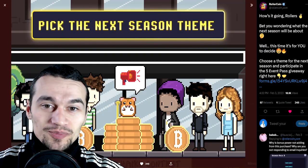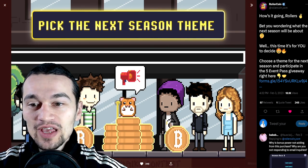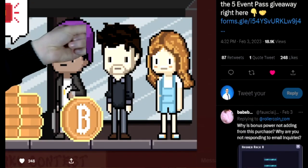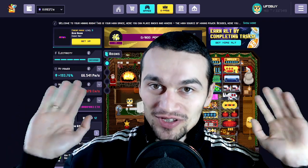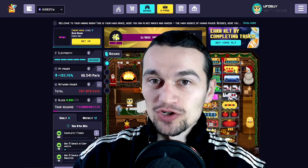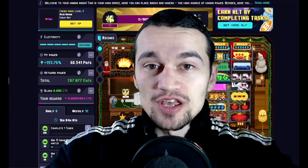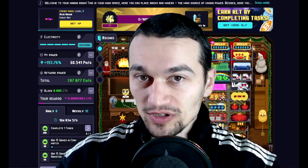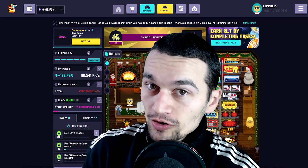And this, guys, is the video that keeps giving. You can also pick up the next season theme if you go to the Rollercoin Twitter and fill in the form — though my hand can't show it properly because it goes out of the green screen. I really hope you enjoyed this video as much as I enjoyed making it. If you're new to the channel, you can subscribe and like. You can even go as crazy as using a Super Thanks or clicking the Join button to support me doing what I love for a living, or join me in Rollercoin. Bye!